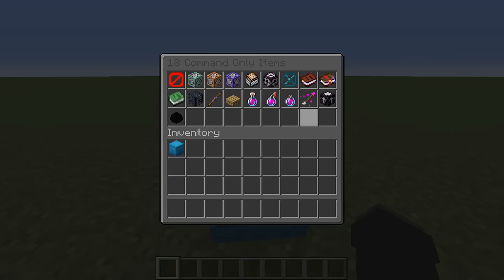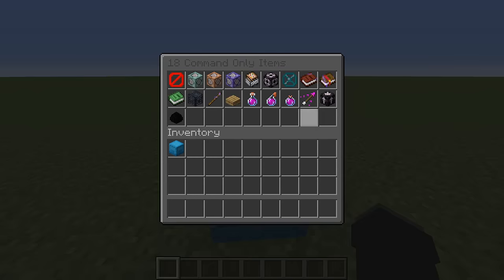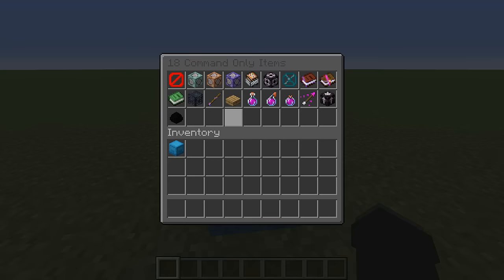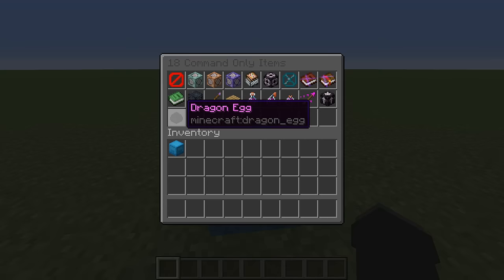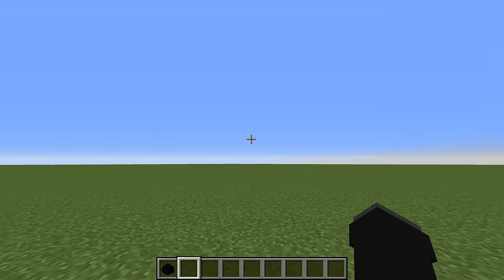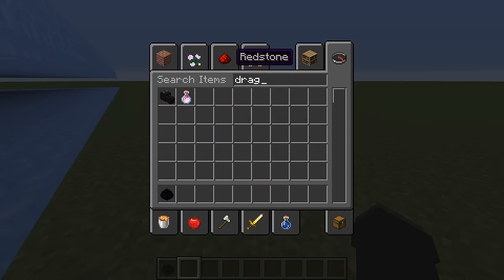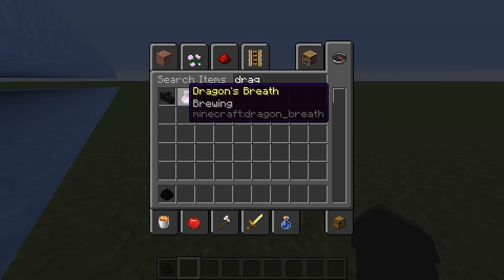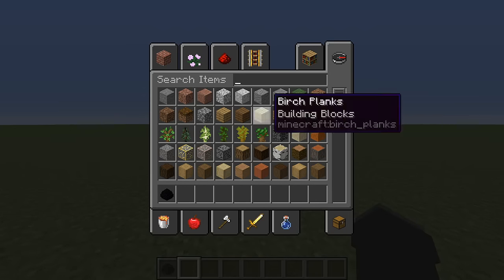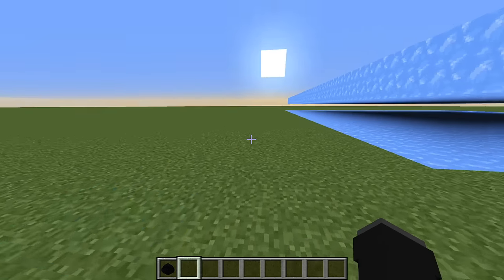There are 19 items here, but I'm going to talk about the dragon egg in a second. These 18 items, other than the dragon egg, can only be obtained by commands — not in survival or the creative menu. Now most people will say the dragon egg is obtainable in survival and that's why it can't be considered a command-only item. But once you type 'dragon' in the creative menu, only the dragon head and the dragon's breath items show up. So if you consider the creative menu, it is a command-only item, but it is also obtainable in survival.